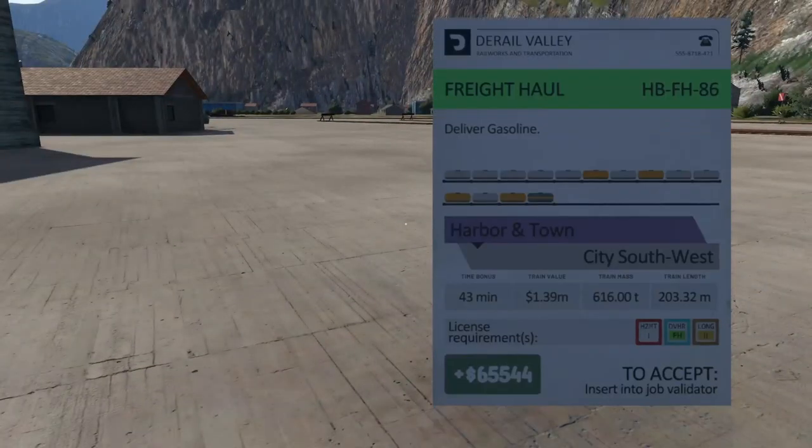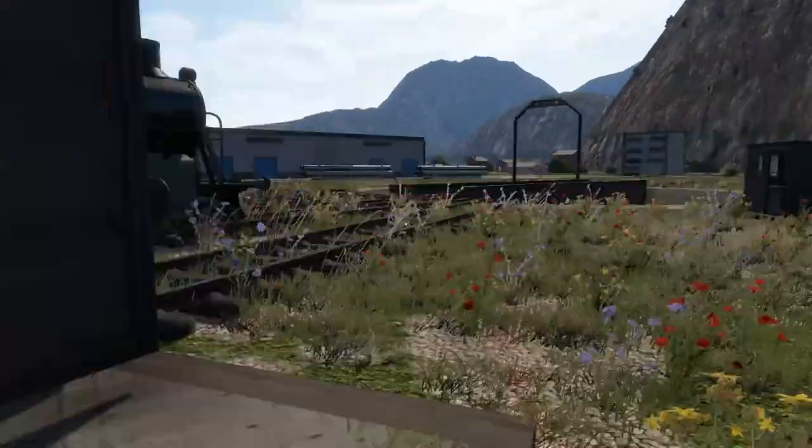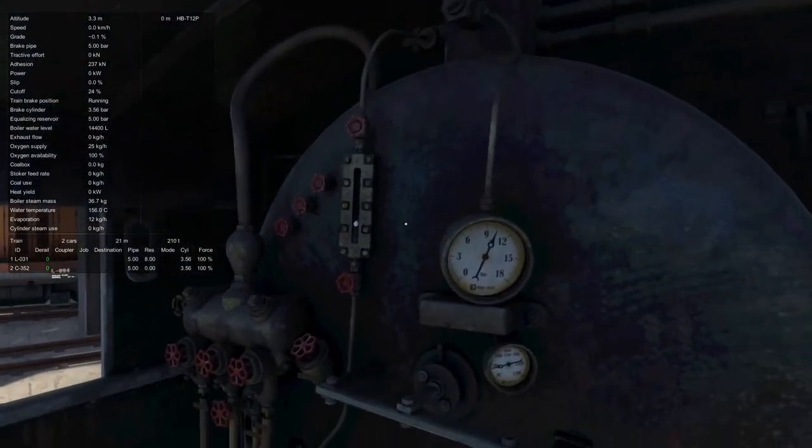I've got to figure out where these cars are — it's FH-86 — and we also got to grab a steam engine, I think, because we want to try that out. Now, one of the neat things about Zybok's mods is you come in and the steam engine already has pressure. So that's nice — you don't have to fire it up from cold.